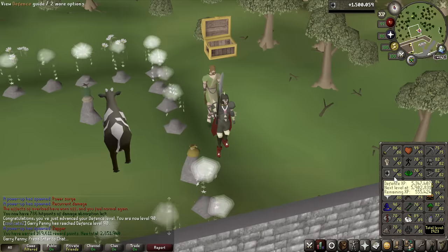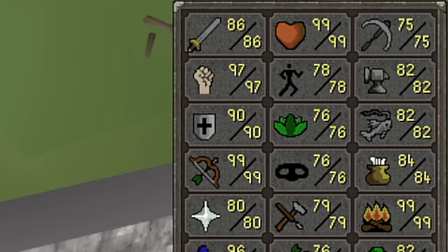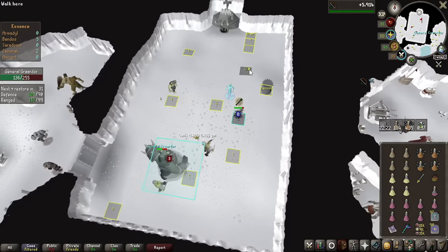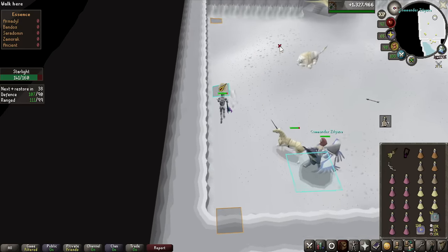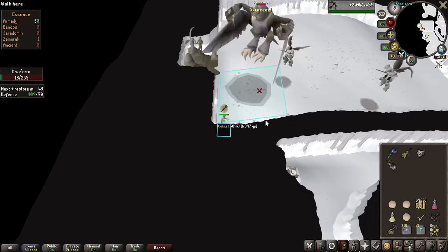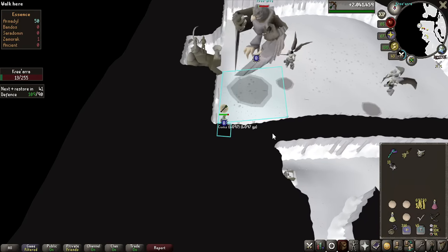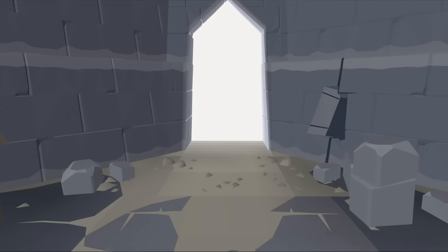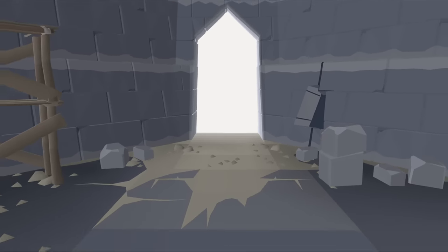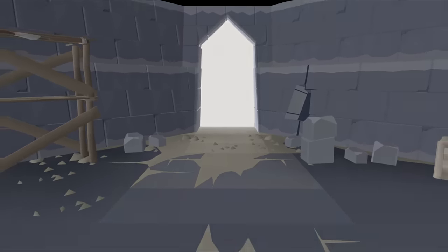Last episode we started off at the Nightmare Zone and hit 90 defense. After that, we headed straight into the main grind of the episode to defeat 250 of each of the God Wars generals, totaling 1,000 God Wars bosses defeated. But at the end, we alluded to jumping into potentially the most profitable grind so far of the series, so let's get started with that today in episode number 4.